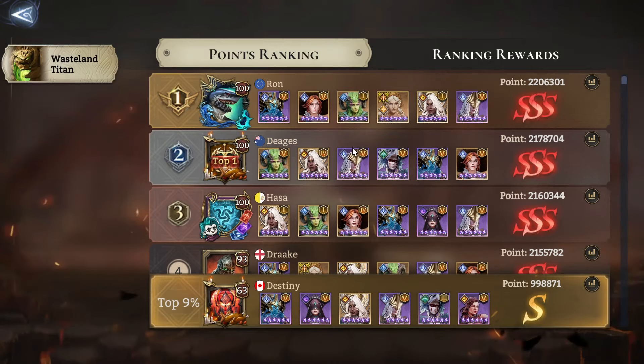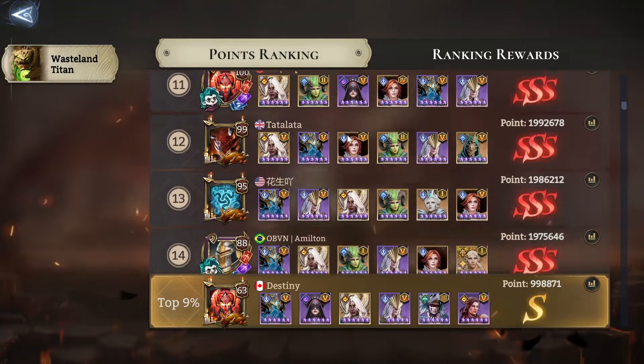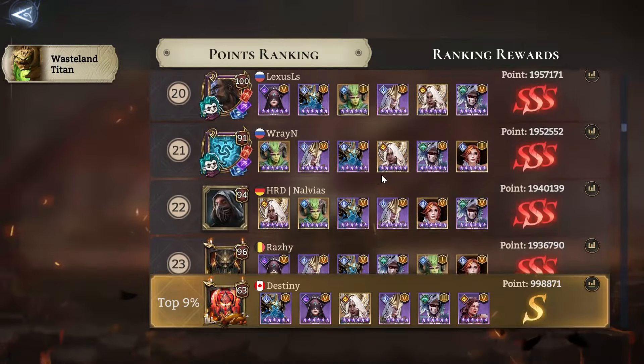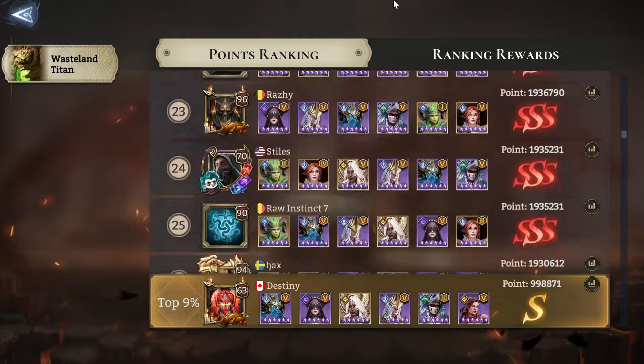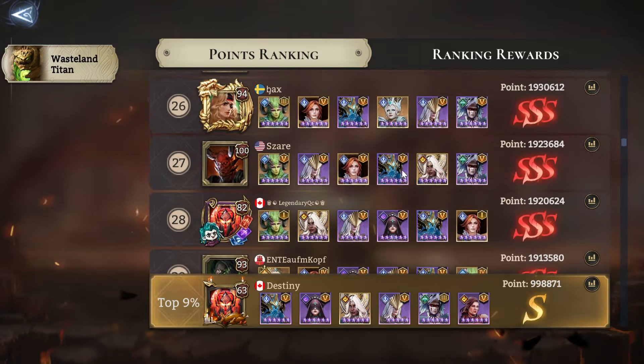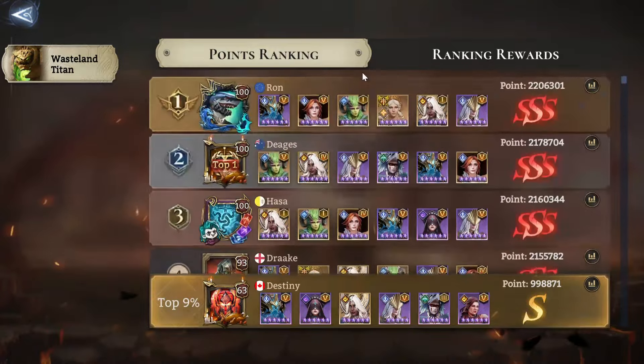Elowen is in every team. Because she has a cleanse, she has a full-map really good heal with her sprite, she recovers rage — she's the perfect healer. She's debatably the best healer in the game. Now that there's a different healer added who's also really good, she might be the second best, but that's up to debate. She is insane. As you can see, she's in every single team.